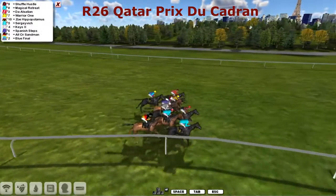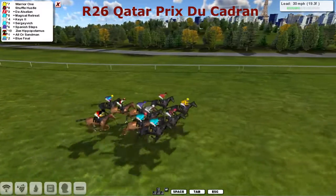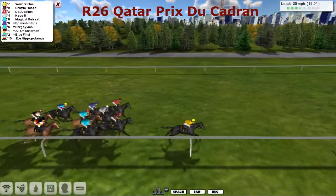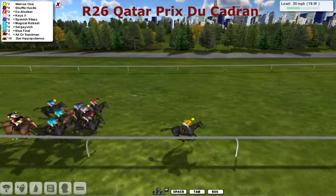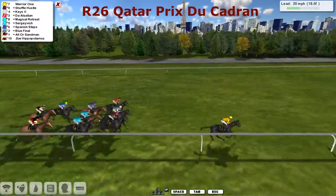Racing, pretty good line. Couple taking hold early. Ball of Sandman on Blue Final, also Zoe Hippopotamus, and pushing to the lead is Warrior One — and Warrior One is our early leader.